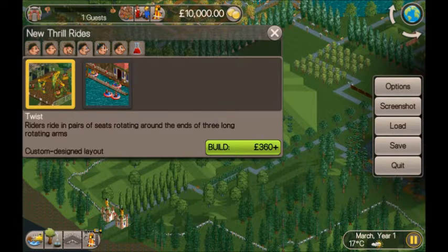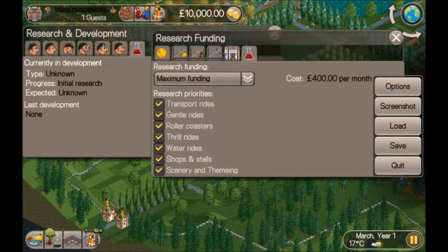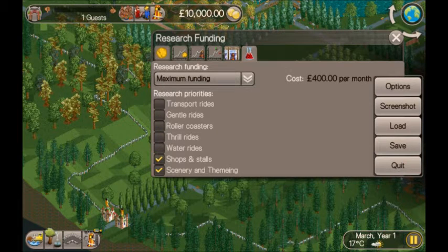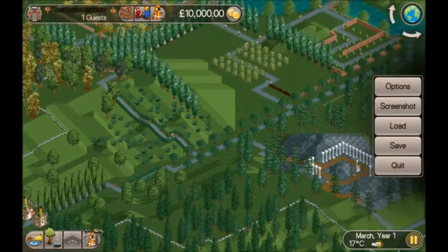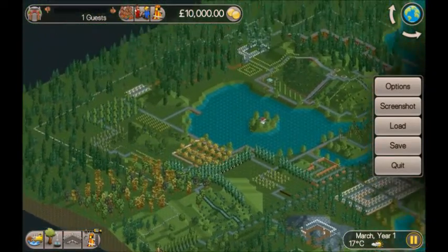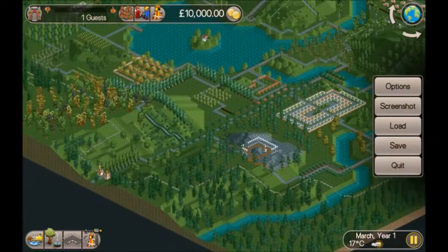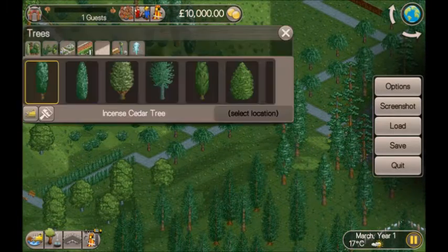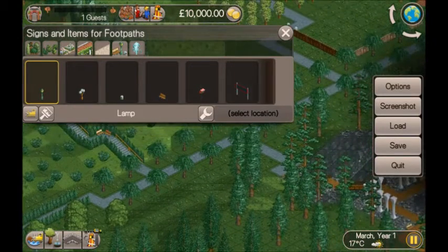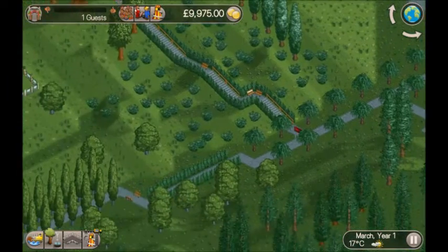First thing I'm going to do is put all my research into shops — I want a kiosk. If we look at the park there are a lot of paths leading off all around the place. What I want to do is keep the paths and the scenery for the most part, and I'm going to put some no-entry signs so that we keep the guests at the start.